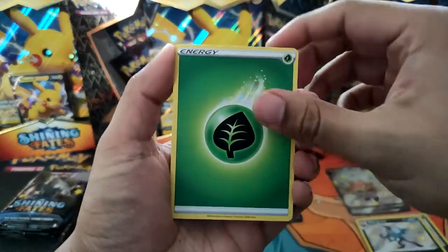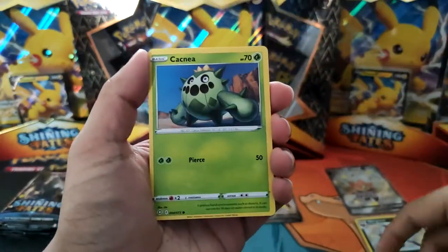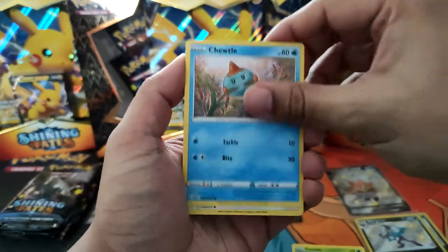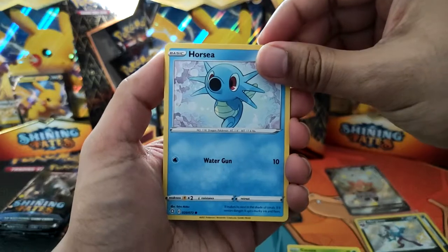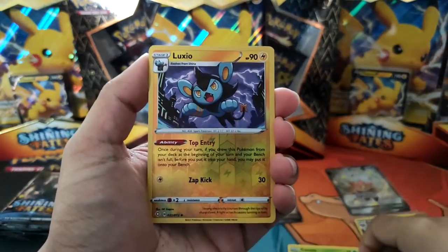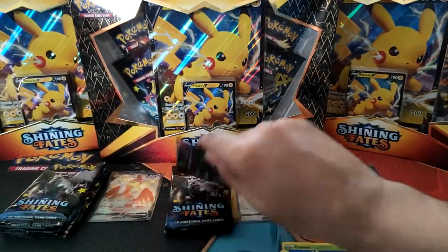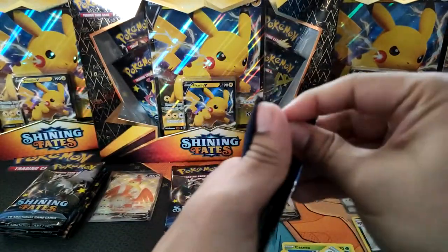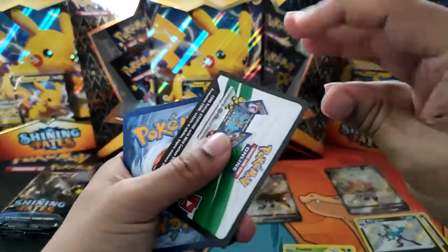Got a Grass Energy, Rotom, a Rusted Sword, Eldergoss, Cacnea, a Turtwig, an Eevee, a Nickit. First pack of Bolton — Reverse Luxio and a Dreadnought. It's weird because it seems in Shining Fates the reverse slot is better than the actual final holo slot.